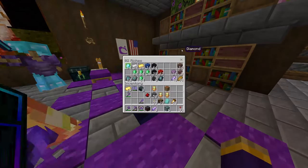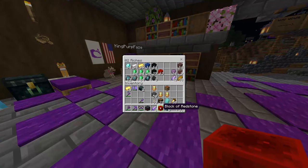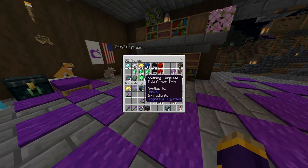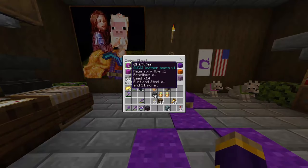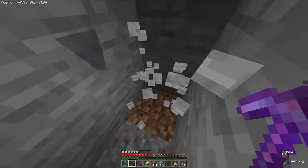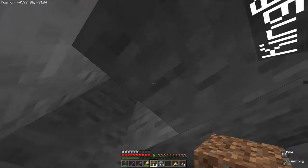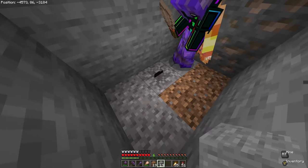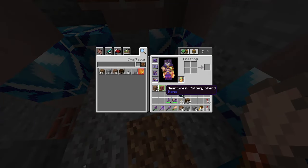I'm leaving it - I'm not using any more diamonds on these smithing tables. I almost used all of them, that would have been really bad. Michael, dude, that could have been so bad - we probably would have never found it again. I'm just gonna dig straight down. Oh wait, there's dirt and gravel down here - that looks like a pottery shard. I got a pottery shard and it's a Heartbreak.